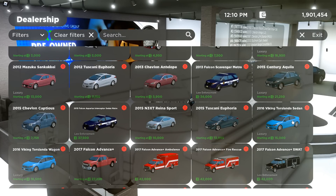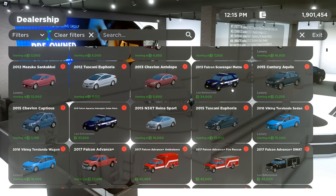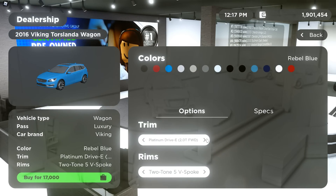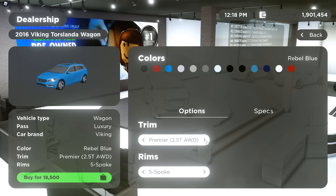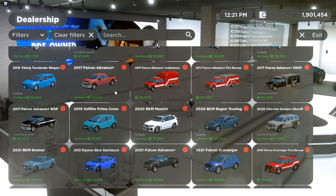We have the 2016 Viking Torsalanta Sedan — really cool car, not going to name all those trims but we're going to quickly go through them. Another car I'm for sure going to get. They have the 2016 Viking Torsalanta Wagon — even cooler, here it is with its trims. Then moving forward — oh geez, how many cars do we have to go through?